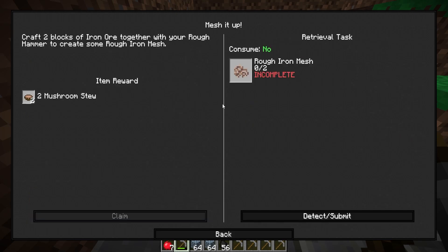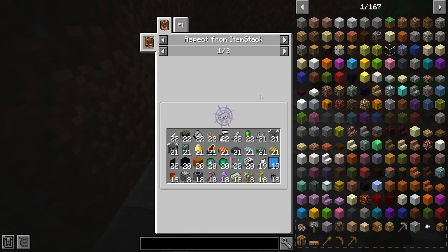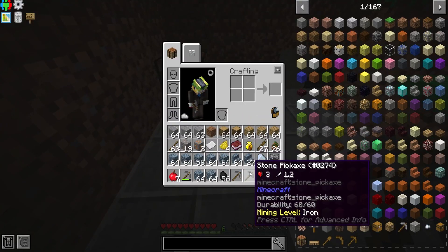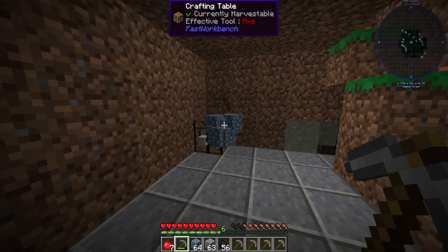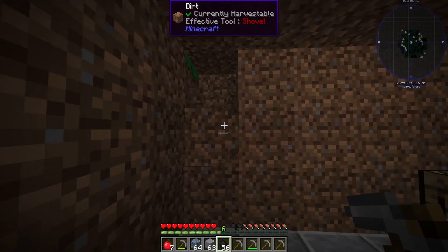Grab two blocks of iron ore together with a rough hammer to create some rough iron mesh. And then from there - what do I do with this? We'll figure it out. Let's make this whole area polished before we do anything else, because honestly this dirty aesthetic is cringe.